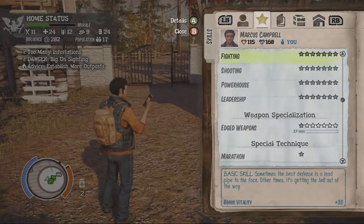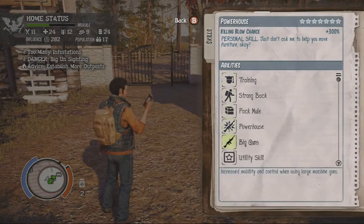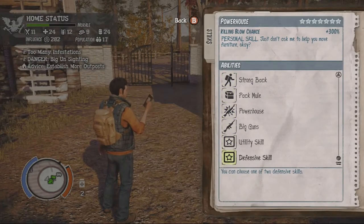You want to open up your skills, looking over to the star tab which is your skills. To do this you need full powerhouse. If you open up your powerhouse skill and scroll to the bottom you should see defensive skill. You need all seven stars for powerhouse to do this.